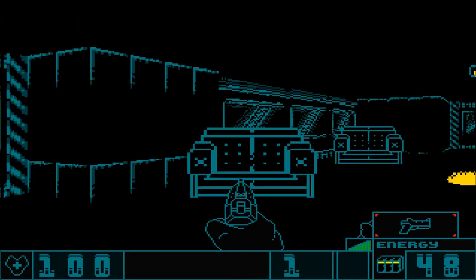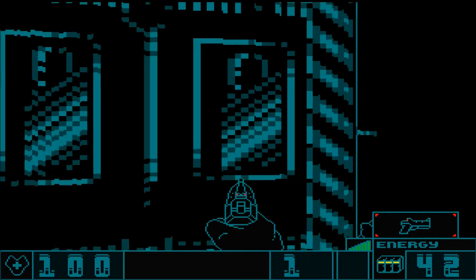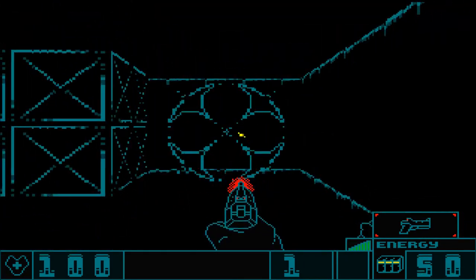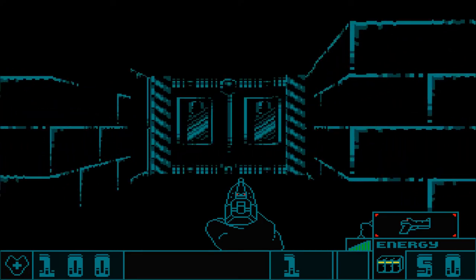Imagine if someone tried to port the Wolfenstein 3D engine onto an old 8-bit computer from the early 80s — the results would probably look a bit like this. Minimized is a very minimal first-person shooter in the style of early games of the genre, like the aforementioned Wolfenstein 3D. And by very minimal, I mean very minimal.